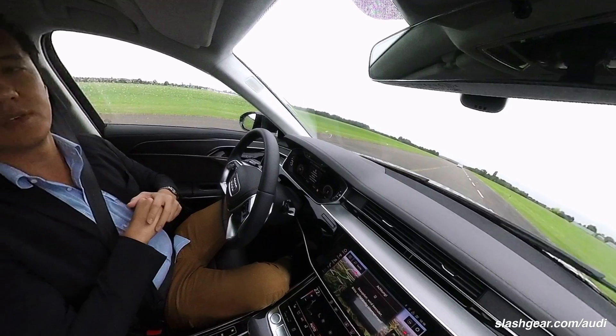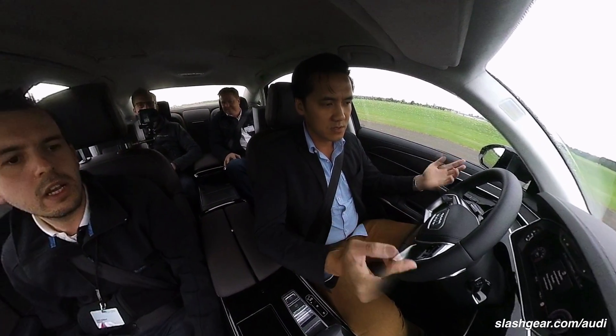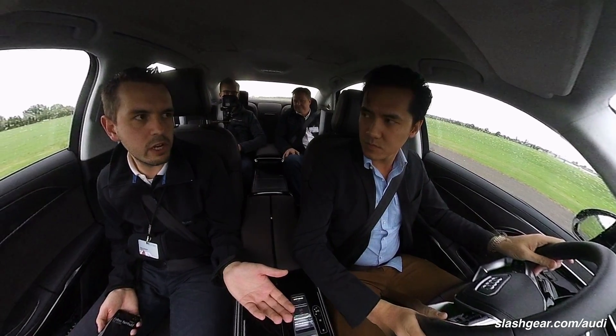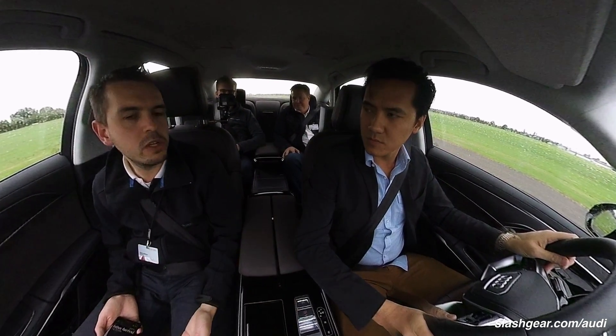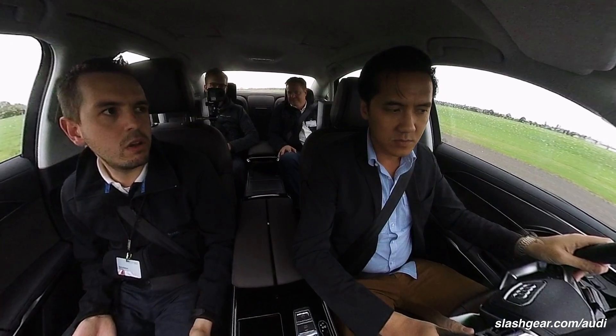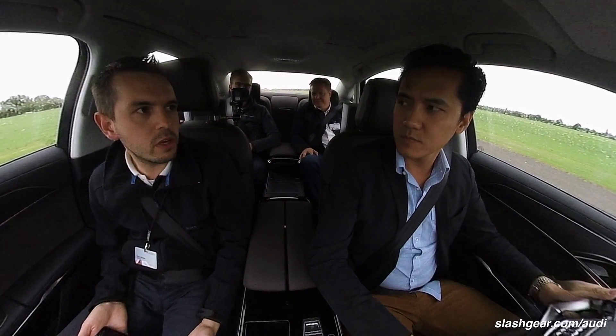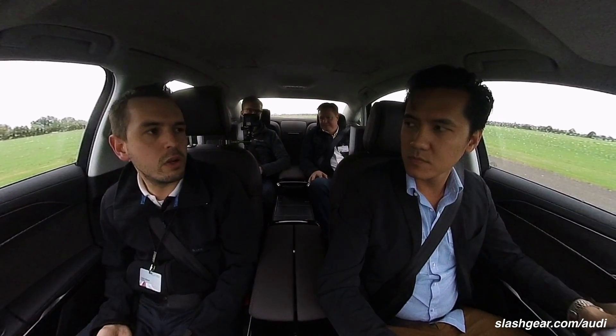And the third phase is come to a safe stop, turn on the warning lights, and now you can take over control. Because if you would not take over control right now — if you had a medical issue — the car would automatically call the emergency services and unlock the doors for first aiders to come to the car, and even turn on the inside lights so people can look inside the car.